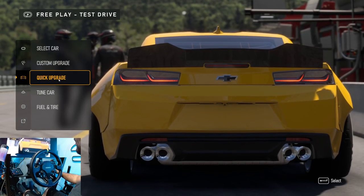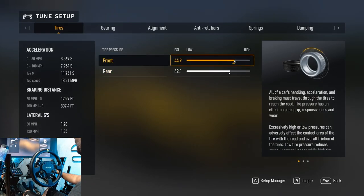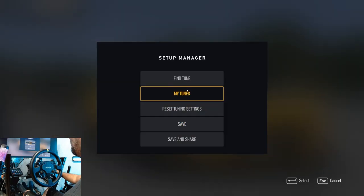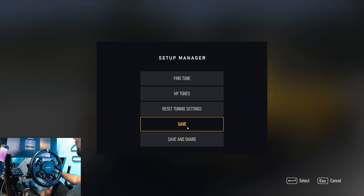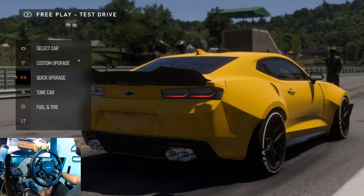We did a few tweaks to the car settings — we increased the tire pressures — but I think I want to go back to the car's defaults and try it in the default settings. So we're just gonna go full send, first drifts here on Forza Motorsport.